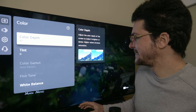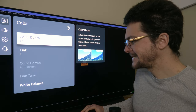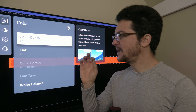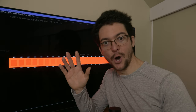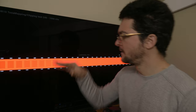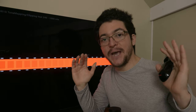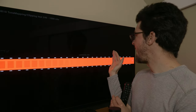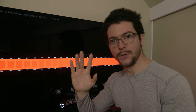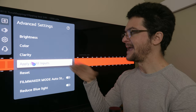Let me show you a red clipping test pattern. On WRGB OLEDs, the color red is the biggest problem. When we use HGIG, the white should be clipping at about 800 nits, and it does. The first thing I want to show is that the black level has no influence on this clipping point, and neither does the white balance.